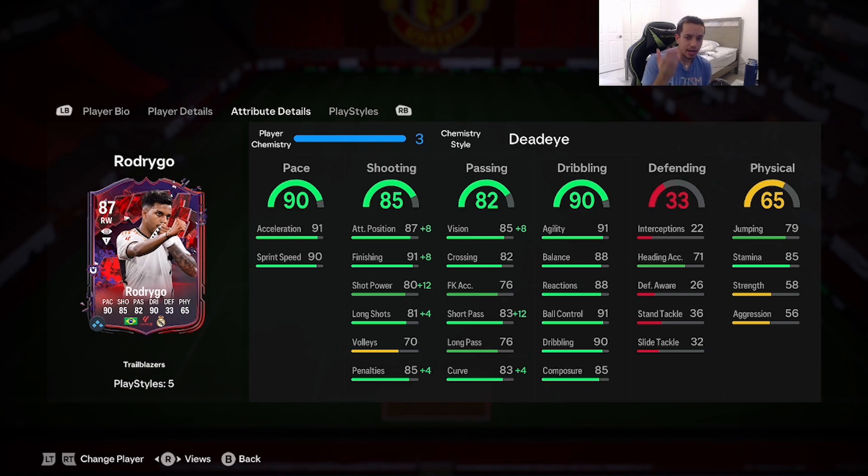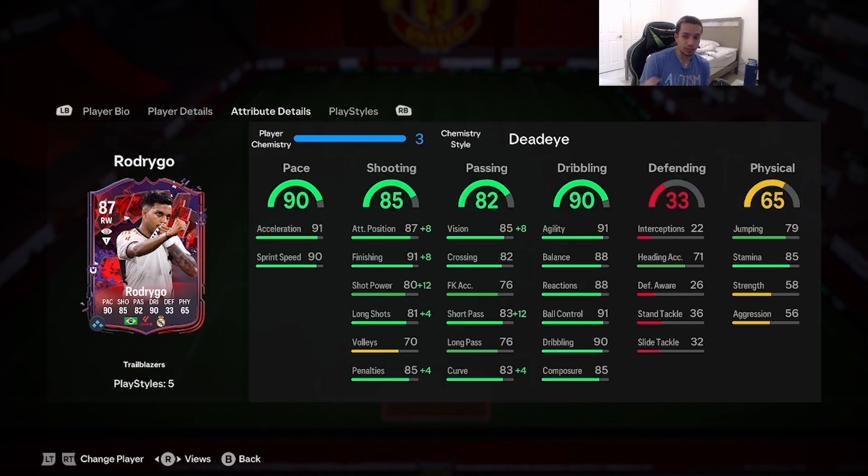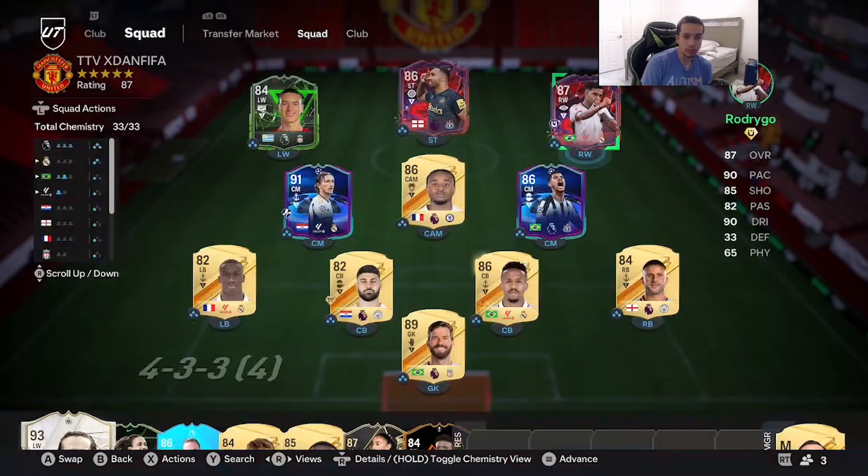With Dead Eye, finishing goes up to 99, attacking positioning goes up to 95, shot power goes up to 92. Dribbling is already amazing — 91 agility, 88 balance, 91 ball control, 88 reactions. With him being 5'9" his body type is going to be absolutely insane. He does have 85 stamina as well, which is pretty decent — somewhere in the middle. We'll have to see if that plays as a liability.